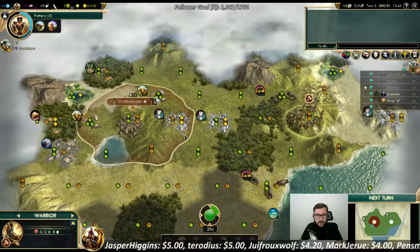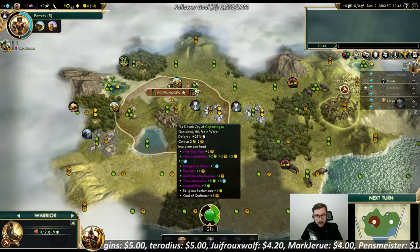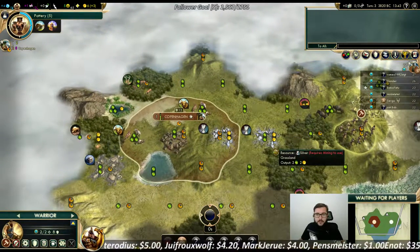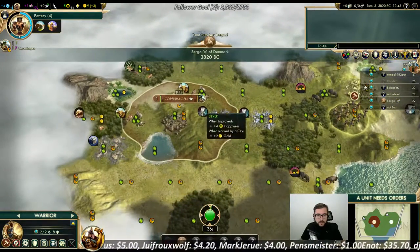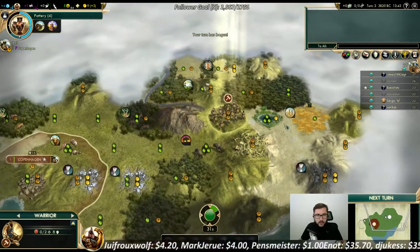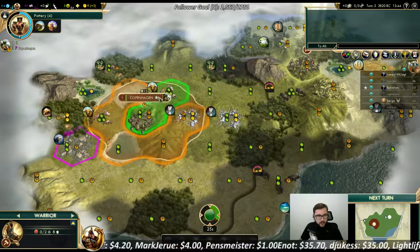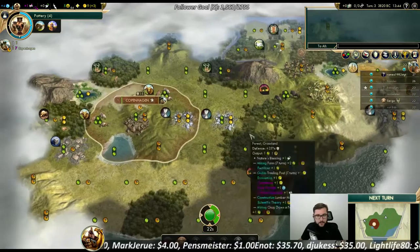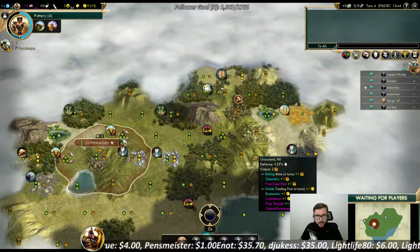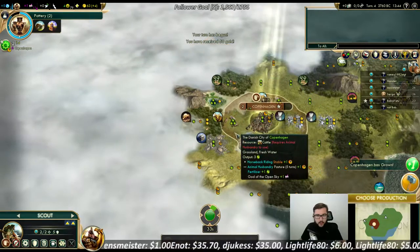Probably not taking that. If we move here, we get two additional bison from the other perspective, but you kind of need fresh water there. Yeah, it's kind of a tough choice with the pantheon to be fair — a bit of a choice will be hard to make. I don't really see a strong pantheon for myself. Fifty gold — that's a really low roll for us.